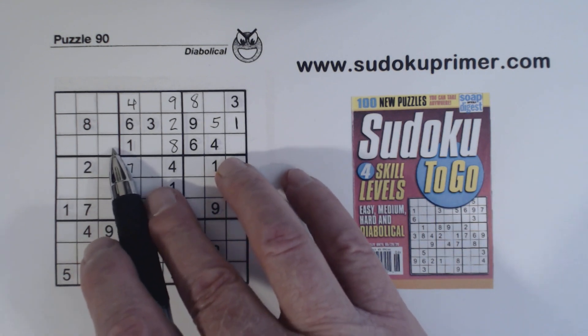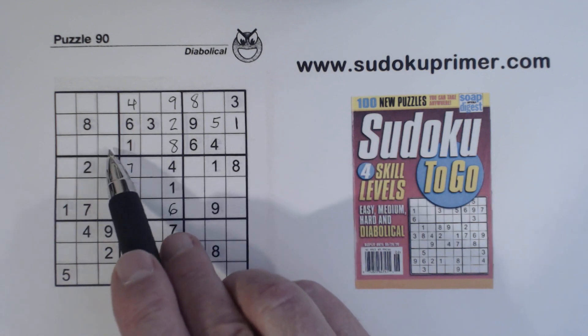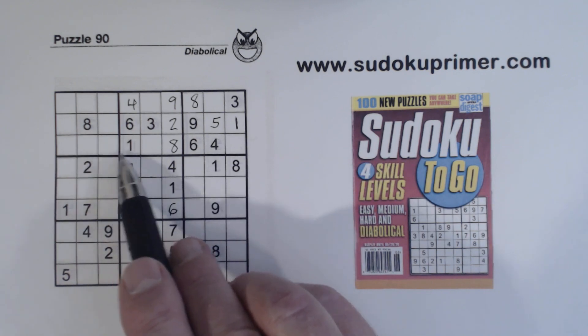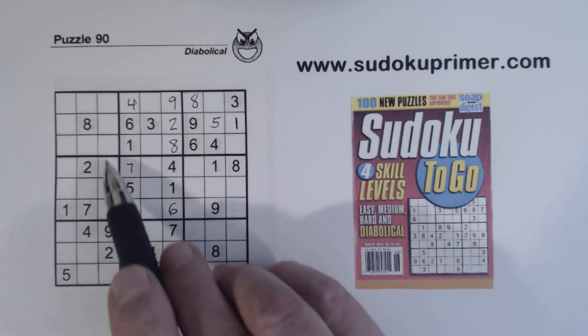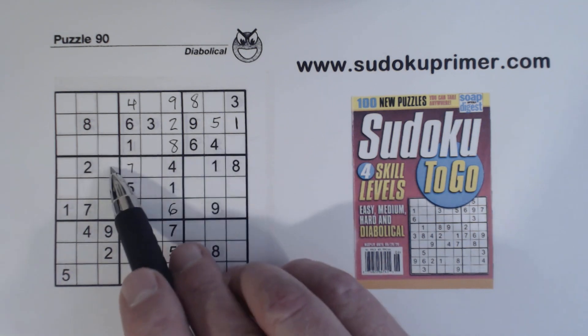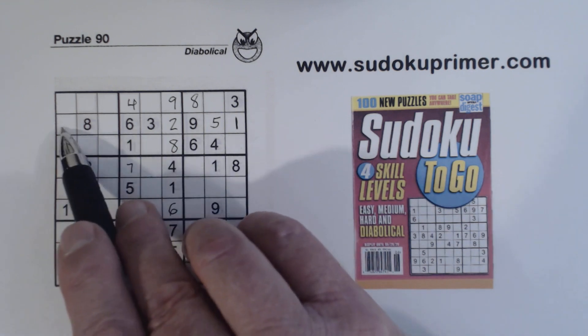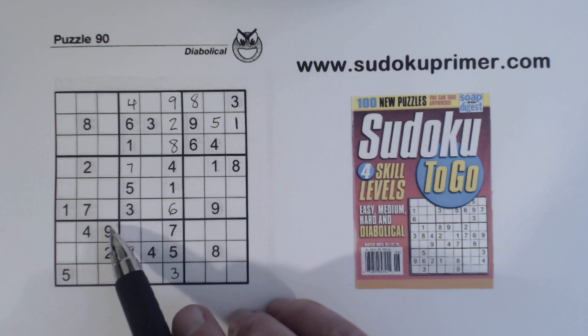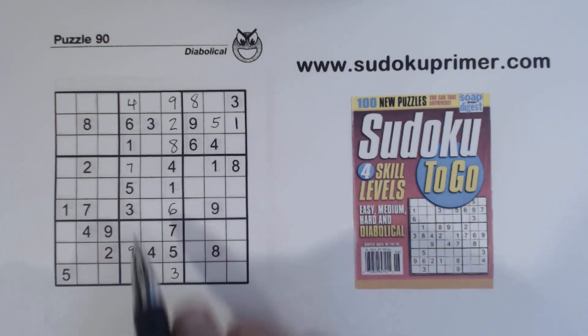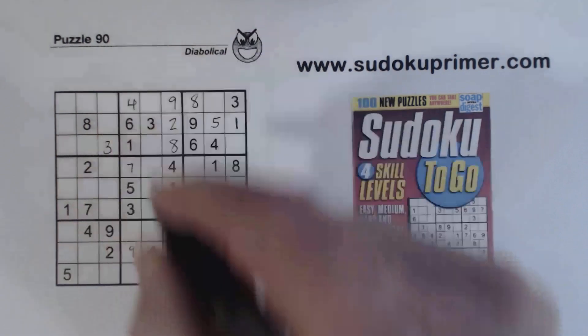Let's look at this cell right here — let's see what numbers it can see and cannot see. It can see 1, 2, 3... wait, it can't see a 3. It can see 4; we have ghost 5s here; 6, 7s here, 8, 9. So that's a 3 — a 3 is the only number that cell can't see, so we'll put a 3 right there.